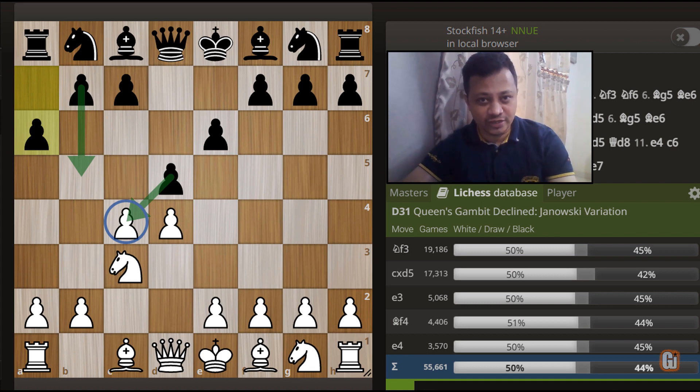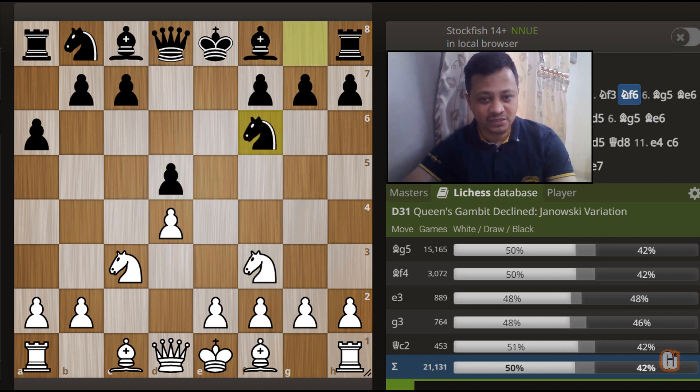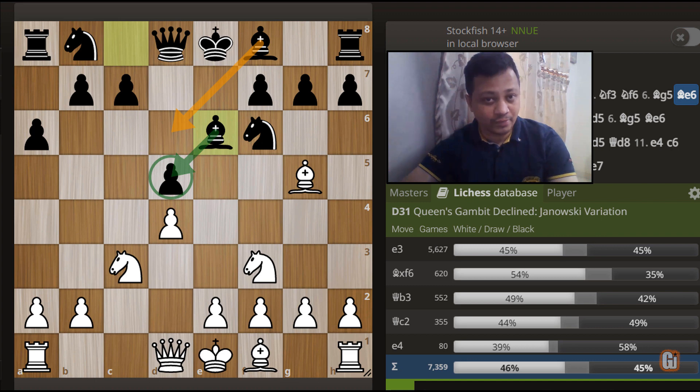So of course white shouldn't allow this, and accordingly one of the most popular choices is c captures d5, e captures d5, knight to f3, knight to f6, and now bishop to g5, pinning down that knight, threatening bishop captures f6 followed up with knight captures d5. The old move in this position is bishop to e7, however that bishop will remain passive. So by far, bishop to e6 is the modern reply, where black remains flexible - not only defending the d5 pawn, but later on this dark square bishop can come out on the active square, namely d6.